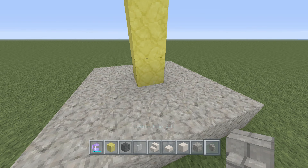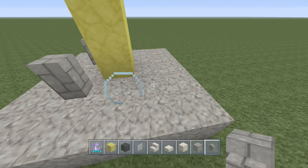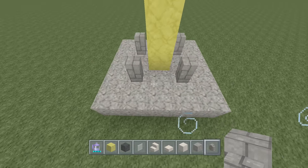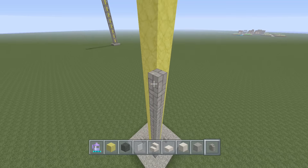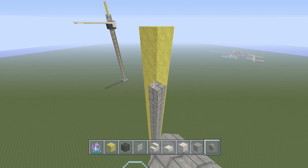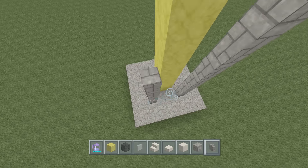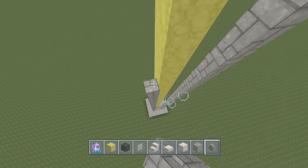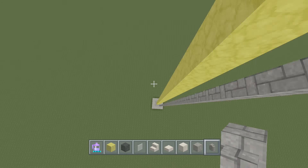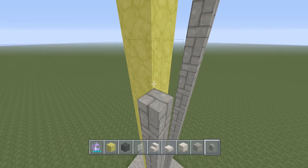Next, take out your plain cobblestone walls — not the mossy cobblestone, just the plain. Come to the corners of the yellow stained clay and place walls around them. Stack the pillars up all the way to the same height as the yellow stained clay. Do this with all four corners. Also, you will need ladders to get up into the crane, though that's not the most critical thing at this moment.